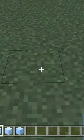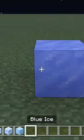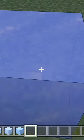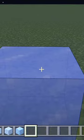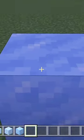So what is the main difference between ice, packed ice, and blue ice in Minecraft? With ice, it's pretty straightforward — ice melts in Minecraft. But with blue ice and packed ice, this is a whole different story.